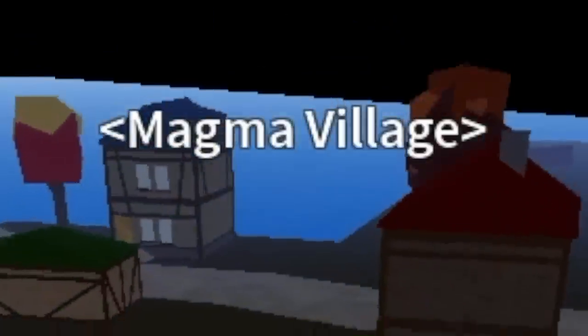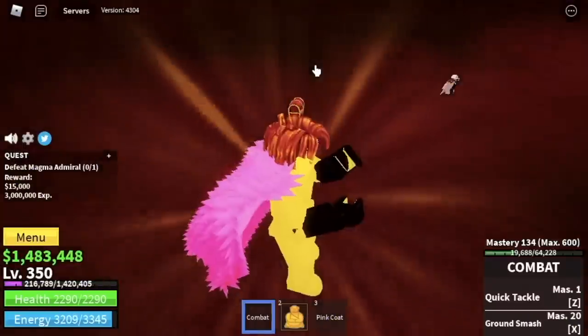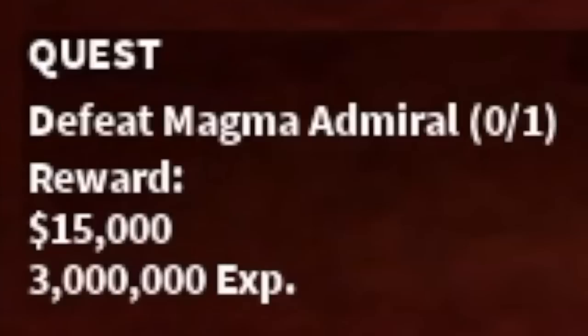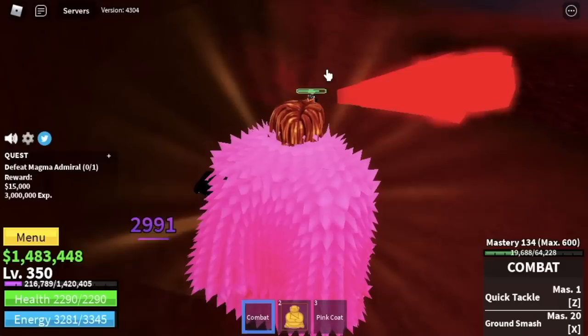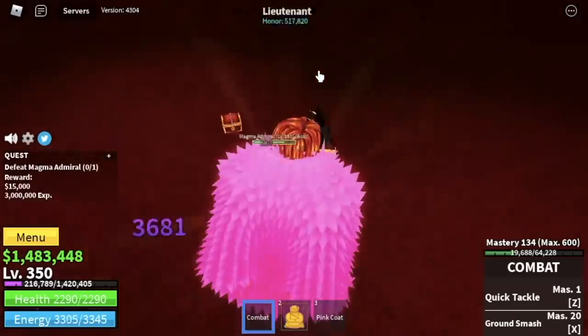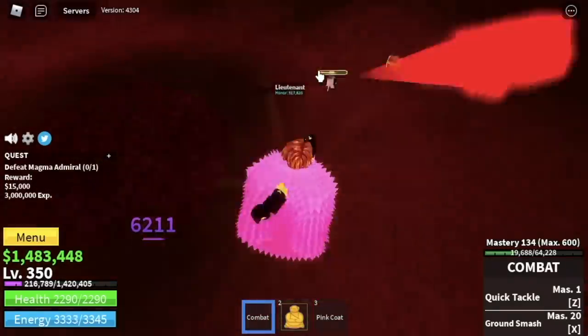We're gonna go straight to the Magma Village. Here, the boss is the Magma Admiral. Is there a wall strat? No wall strat, but you only need to dodge this one skill. Attack with your left clicks and dodge to the side, and that's it.